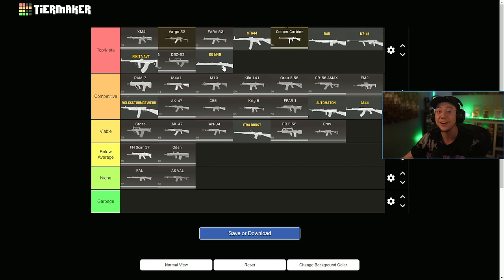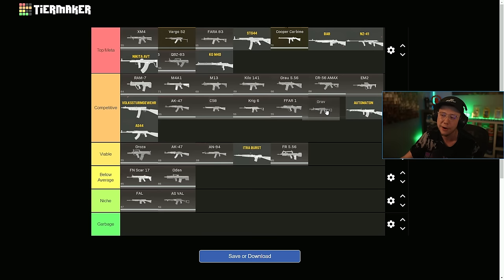KGM40 is top meta for sure — the thing does fry, super low recoil, very consistent. Itra Burst, maybe you could make an argument for competitive, but I don't think it's really anything better than that — it's borderline competitive and viable. The MW FAMAS, the FR556, good TTK especially over range, but that burst just ain't it — viable at best. Grav is really good for sniper support, a fantastic TTK, but that control makes me hesitant to bring it anywhere higher than competitive, though I think it has a home there.